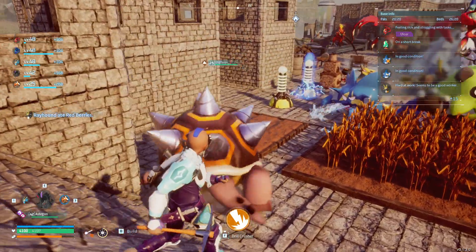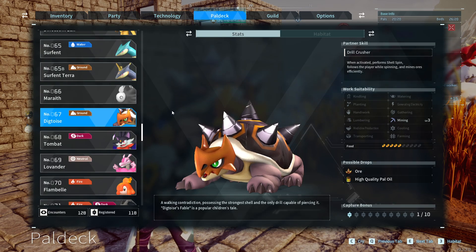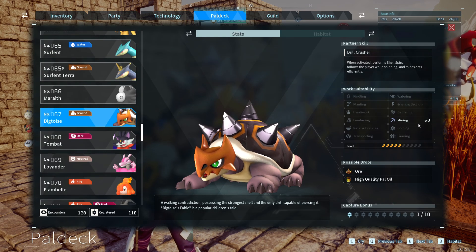This pal right here is Dink Taurus — he's an absolute must-have. The reason is his Mining 3 ability. You throw him in your mining base and he just mines.